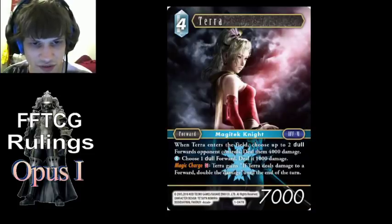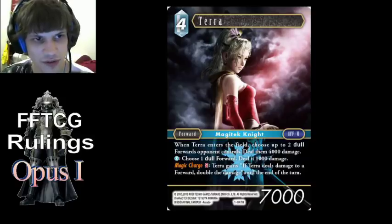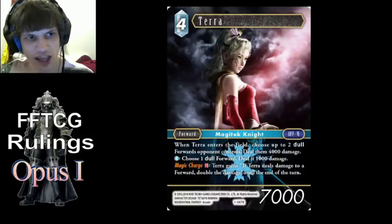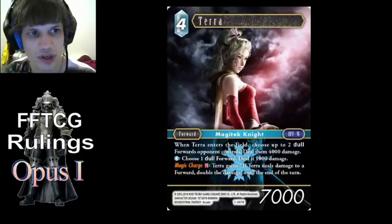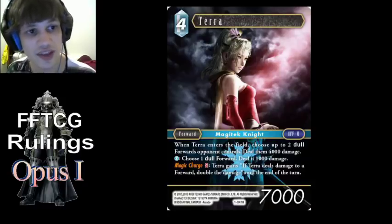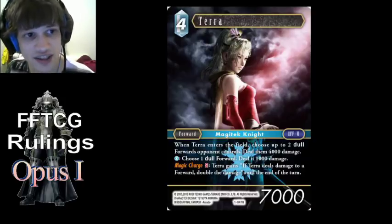Terra's magic charge is very interesting. Firstly, it affects her ability damage as well as her combat damage. Secondly, it actually grants her an additional field ability — so the dealing double damage becomes a field ability on that copy of Terra. So if she is no longer in play when one of her abilities resolves, that ability won't deal double damage even if you'd used magic charge that turn, because that's an ability of that Terra. So if Terra is not in play, the ability is inactive. Thirdly, it does stack — so you could use magic charge twice in the same turn and her abilities will be dealing quadruple the damage.